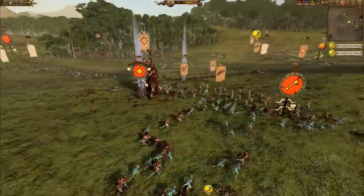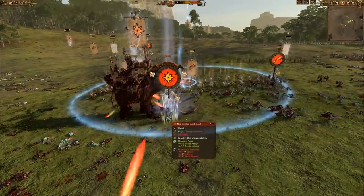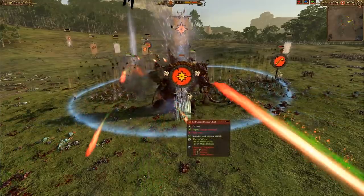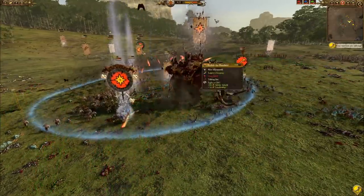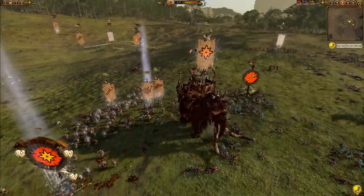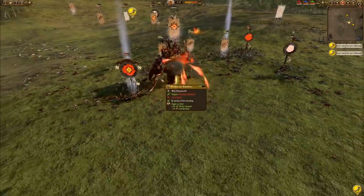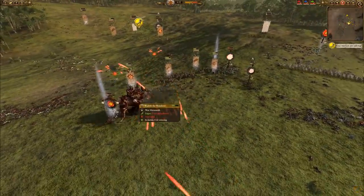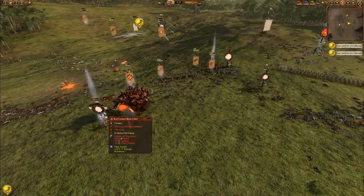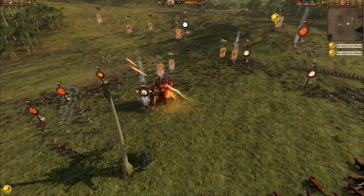The Red Crested Skink is charging in on Wulfric. He has popped Warrior's Crest, but in return Wulfric has triggered Hunter of Champions, reducing his armor and melee defense quite drastically. Fight or Die has been triggered on Wulfric as well, as he gets hit with the Umbral Tide. It's not looking like it's going to do enough damage though — Wulfric is putting the Red Crested Skink in a dumpster.